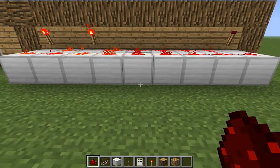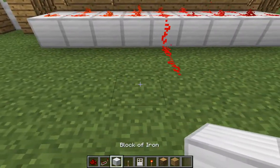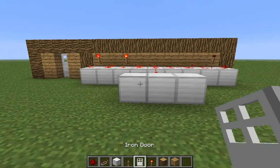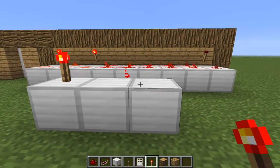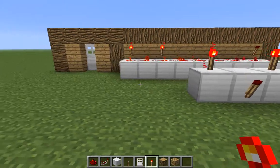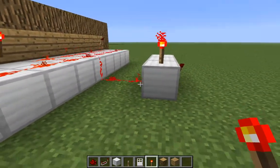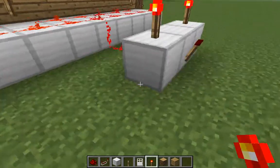Then you're gonna drag the redstone — two of them over here — and then take a block of iron, three of them. And then place three torches: one there, one there, and one there. We need to connect those with the door.